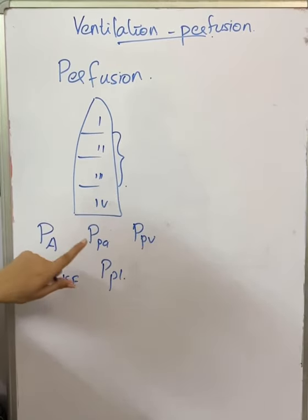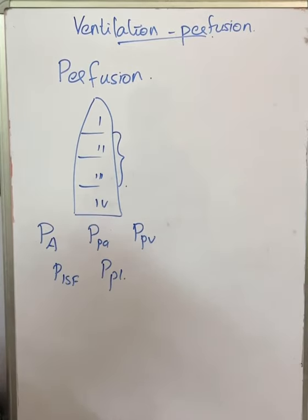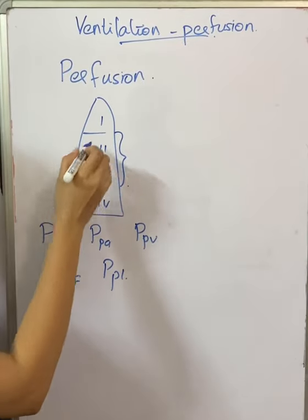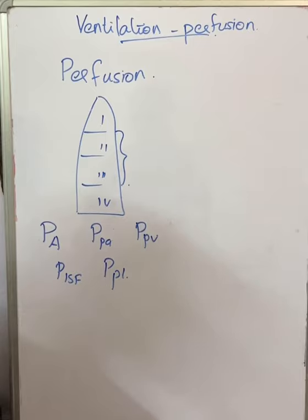In further discussion, we will refer to these as PA, PPA, PPV, PISF, and PPL. We have already discussed that in normal lungs, only zone 2 and 3 are present, and zone 1 and 4 appear only in pathological conditions.